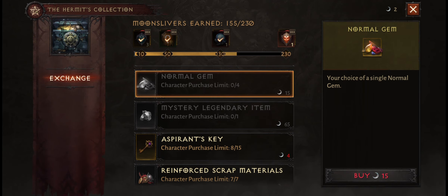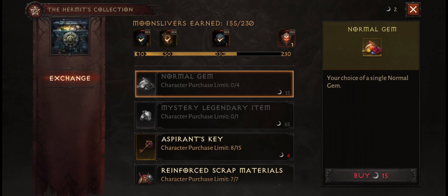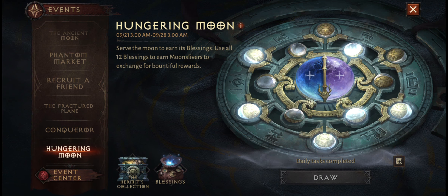You can use that to redeem various rewards. You definitely do not want to miss out on the Teleric Pearl at the top, the Legendary Crest, and getting the gems. So don't miss that one out. But definitely grab those random runes.